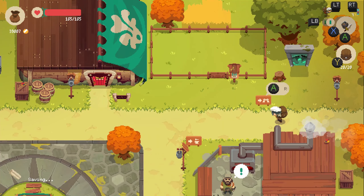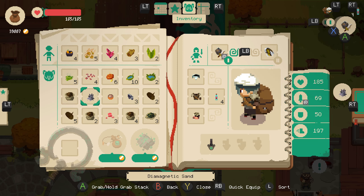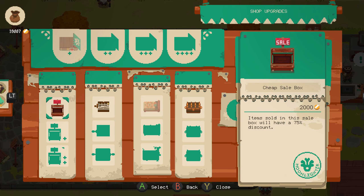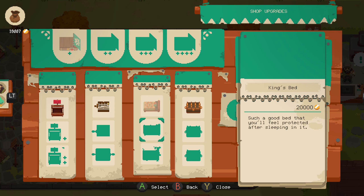I'm just going to take my time and not rush anything — this is definitely not a game where you have to rush. My mystery stuff includes life fluid, magnetite, and diamagnetic sand. Before I screw around with that, I'd like to invest heavily in my shop. We have a cheap sale box already. We could get an iron cash register — let's throw that in. We could also get a comfy bed, but I don't know that I need that.